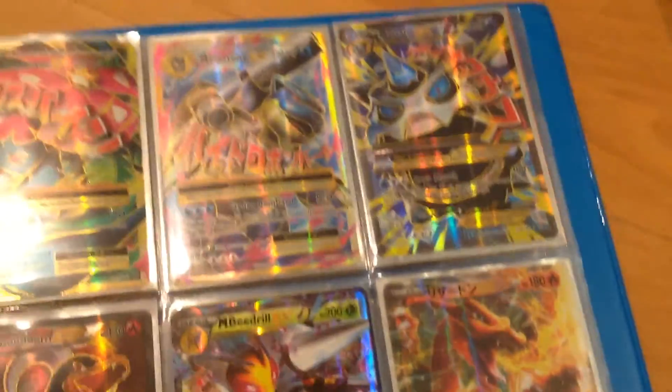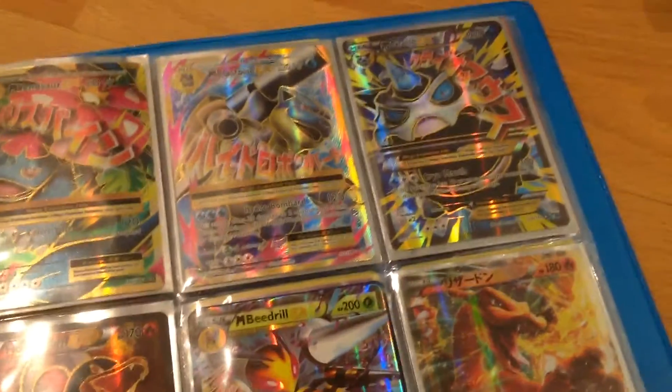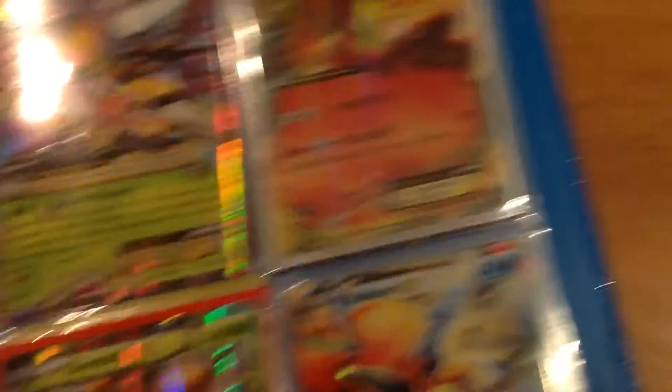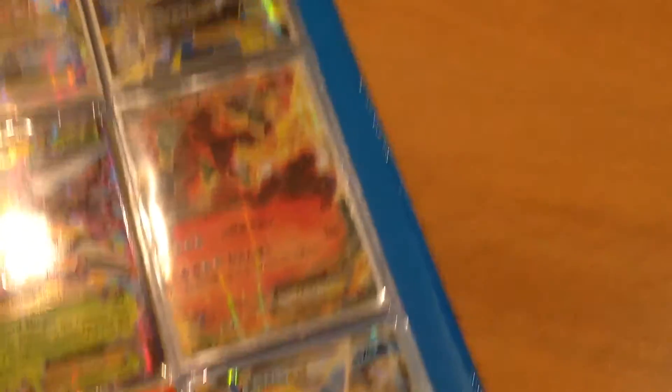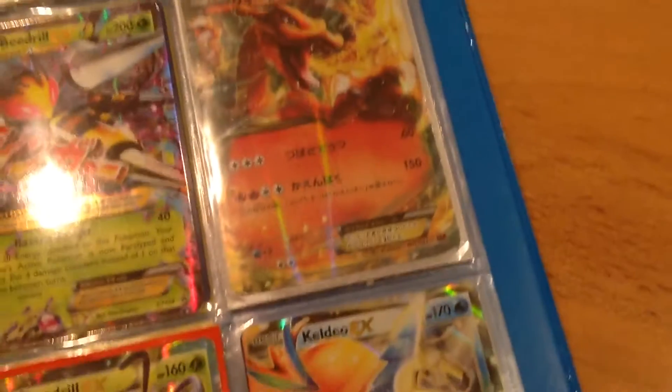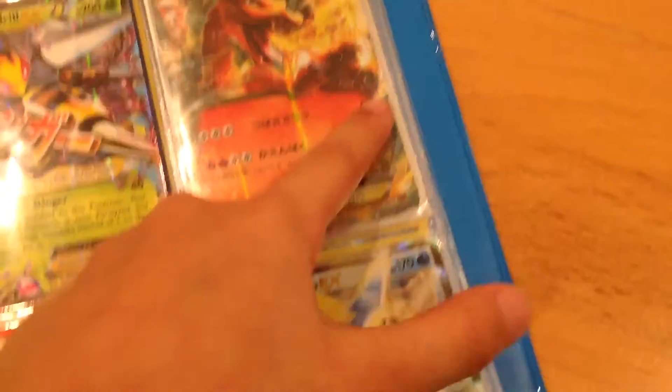Now we got Mega Venusaur Full Art EX, Mega Blastoise EX Full Art, Mega Blastoise Full Art - really like the art on that card. I pulled that from a single pack from a booster box at Car Smart. And Mega Venusaur EX Full Art. We got Houndoom EX Full Art, traded from my friend Steven - he's actually part of the TCGTV crew. Mega Beedrill EX, and a Korean slash Japanese Charizard - what's cool is it's the Flash Fire one, not the Evolutions, because you can tell by the lack of golden lining.